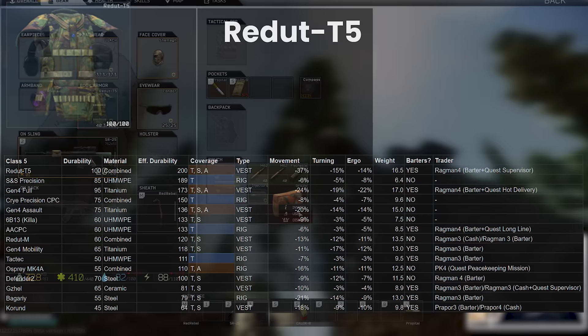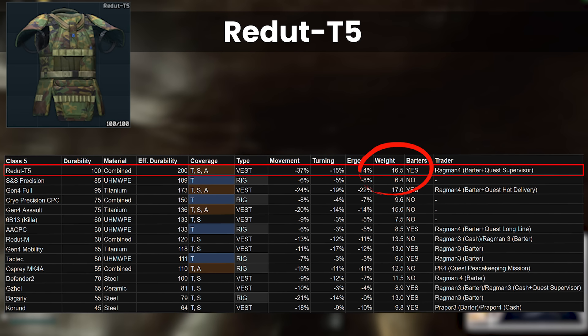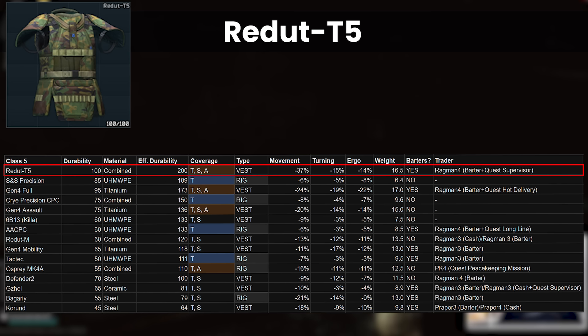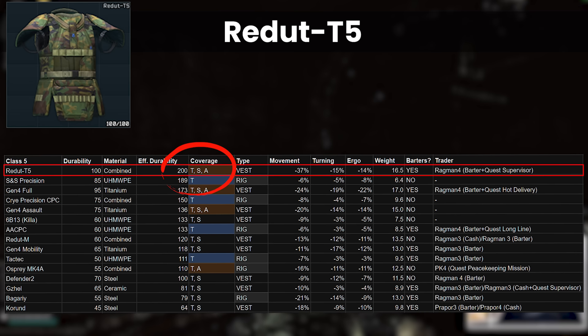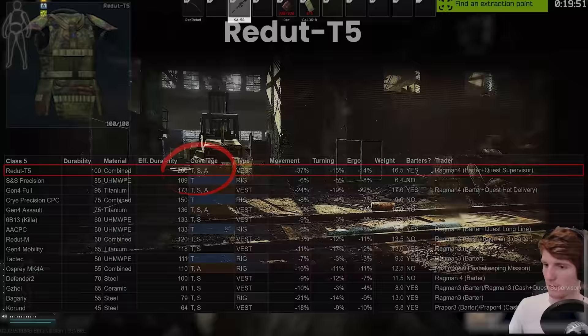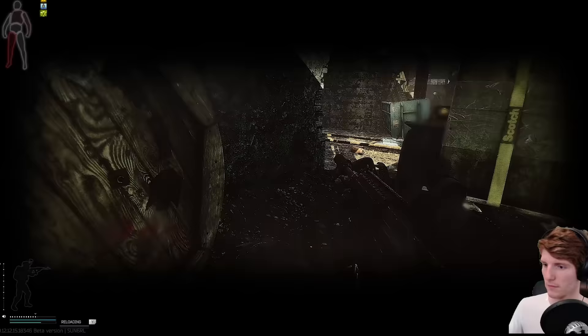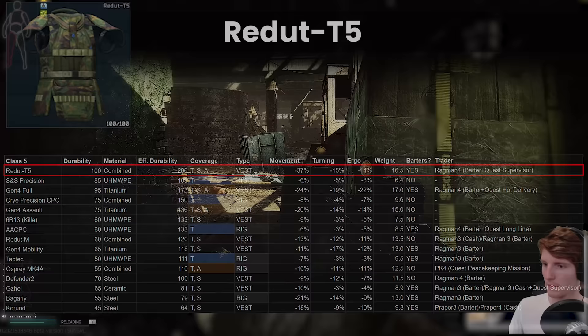However, this protection comes at a cost. Minus 37% move speed, minus 15% turn rate and minus 14% ergonomics is really brutal, and especially important in 12-12-30 is the 16.5 kilos of weight. This pretty much guarantees that you'll be going overweight into raids with this armour on, even at high levels of strength, unless you really try to play around it with the rest of your gear. The T5 protects the arms as well as the thorax and stomach, which are usually considered to be a negative point due to the way that durability is shared across all the hitboxes, as this makes it more likely to die to a chest shot after taking hits to the arms. But this is one of the few armours that at least comes close to making this an advantage, purely because the durability is so high. It takes many rounds to get it low compared to the others and can leave you fighting with high effectiveness even after taking some punishment, whereas normally you'd have blacked arms which can make it harder to fight back.